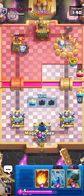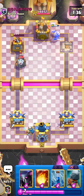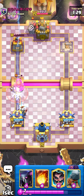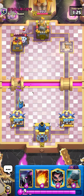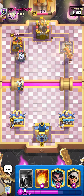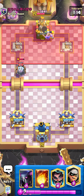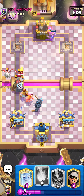I will try to defend this push because I can still lose to sparky. If he goes for skeleton dragons I can counter it. Let's go for jab — that will fully counter it. Let's go for battle ram in the opposite lane. I can't just defend — if I only defend I will lose.